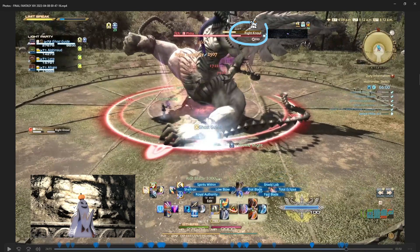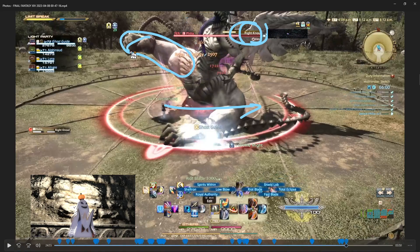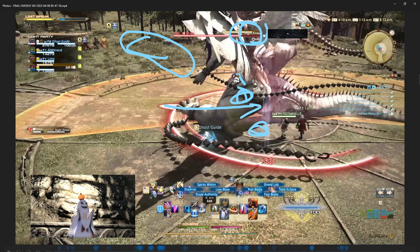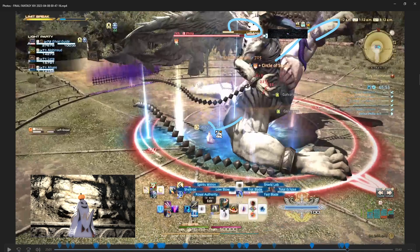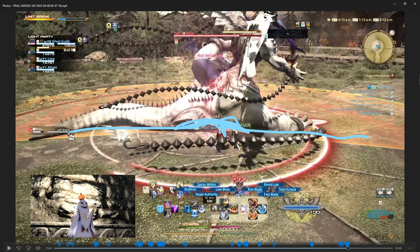For Right Knot, look at which leg-arm is being lifted up and go to the opposite side. It's the right one here — so you want to stand on the left side. My strategy is to stand behind it in this pocket behind the other thigh, and then you won't be in the AOE. Now it lifts its other leg-arm — Left Knot — so go to the other side. I try to park it in this little area just to be sure, because even if I can't see the actual color clearly, I know the AOE won't go beyond that space.